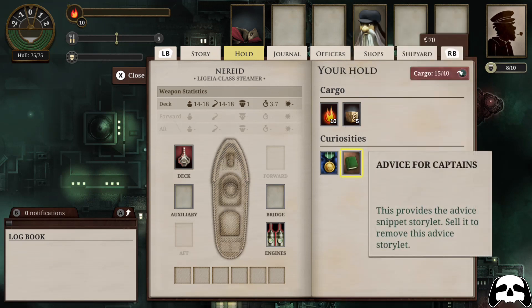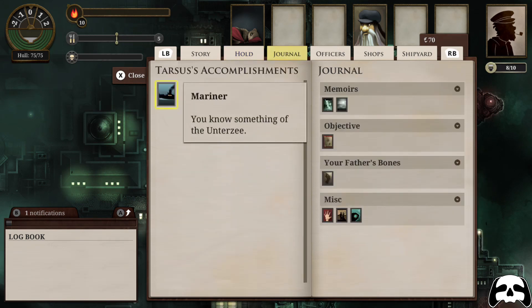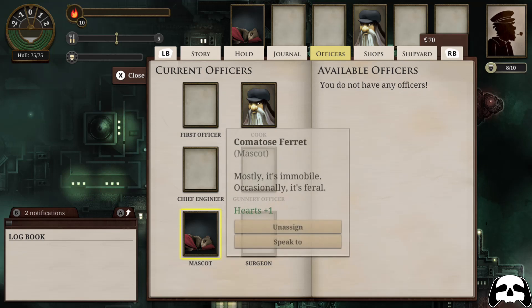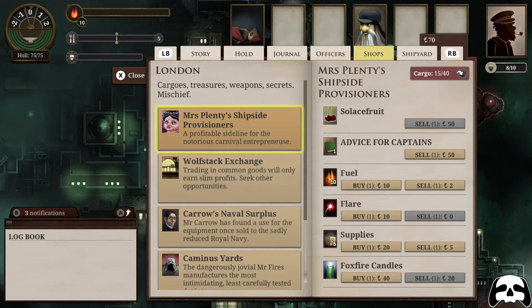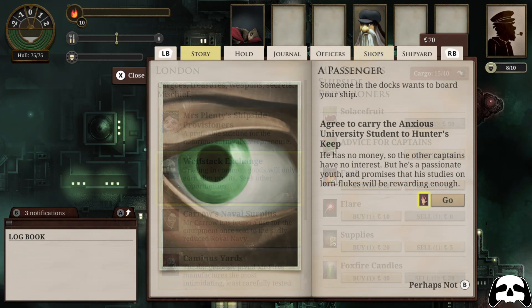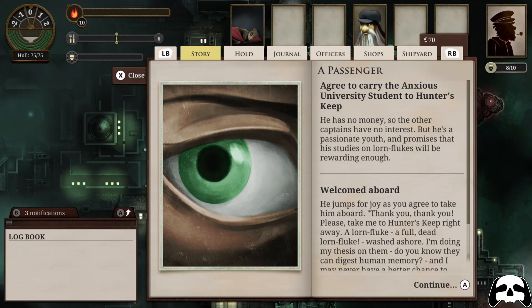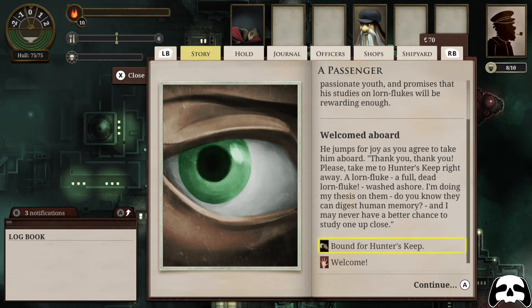I'm not going to spend too much time getting into the minutiae of the game. Basically, Sunless Sea was back in 2015 a Kickstarted game on PC that spun off from a free browser game called Fallen London, made by Failbetter Games. This game was hugely well received back in 2015 — critical reception was nines and tens all over the board. It was lauded as a triumph of indie game greatness at the time, and guess what? It's not really changed.